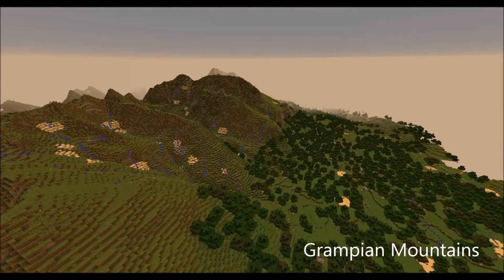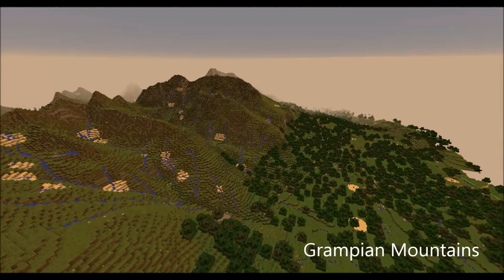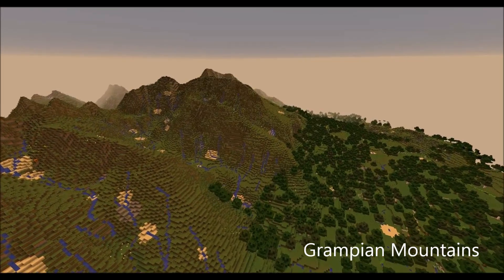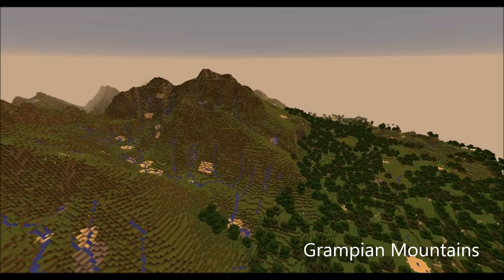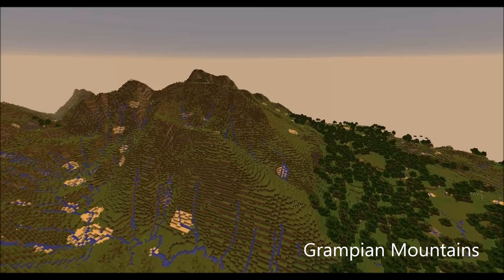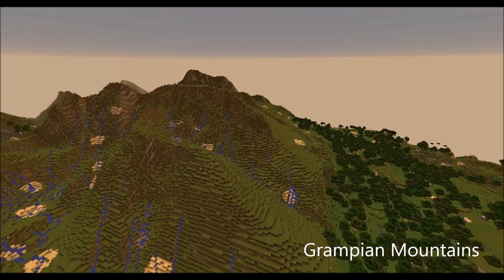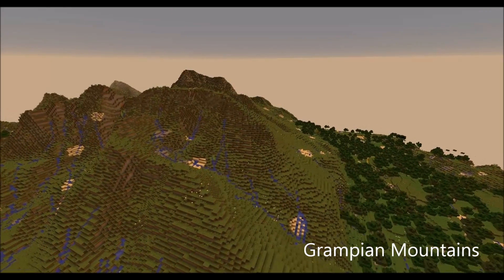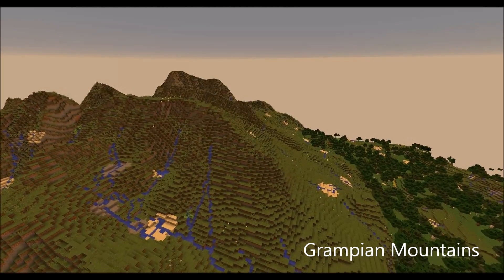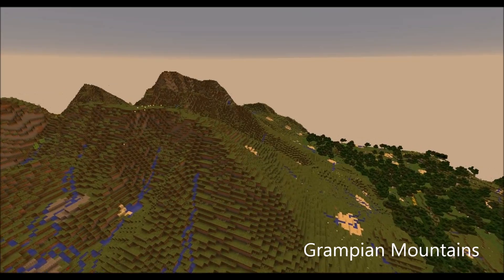Minecraft has a height limit of 256 blocks, which means from sea level up to the peak of Ben Nevis has to be compressed into this small range of values and still include a small amount of rock for gameplay purposes. But several times during development the tops of these mountains were cut off, leaving a flat plateau as a result of hitting the top of the world.